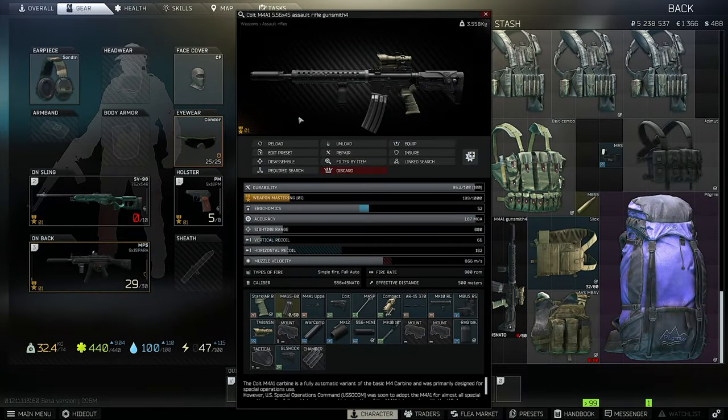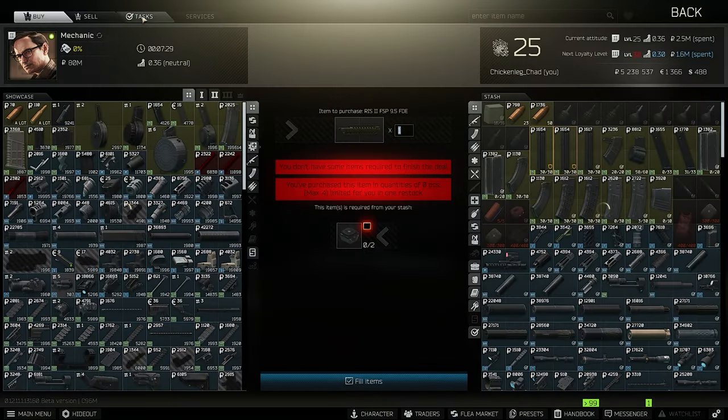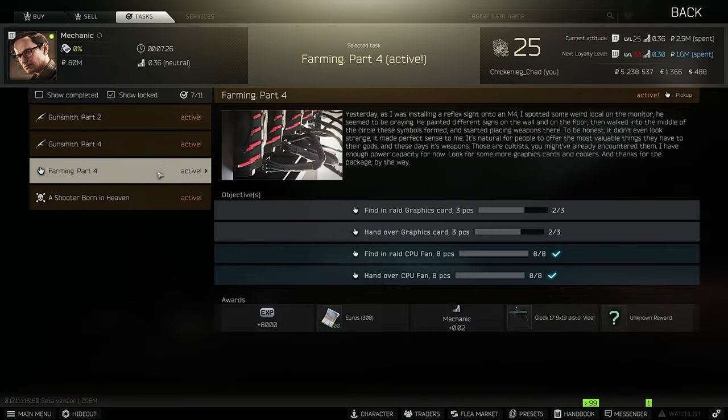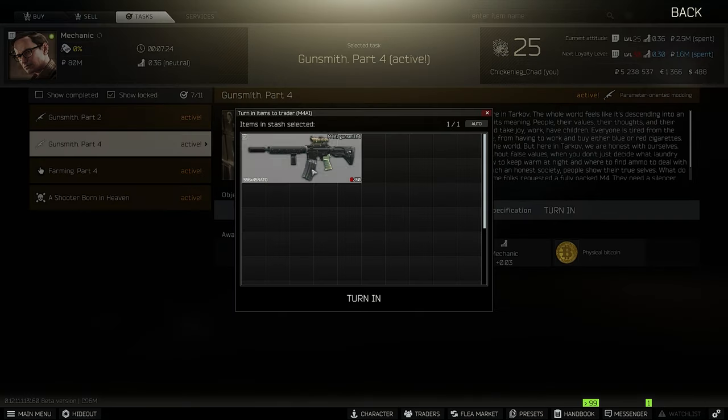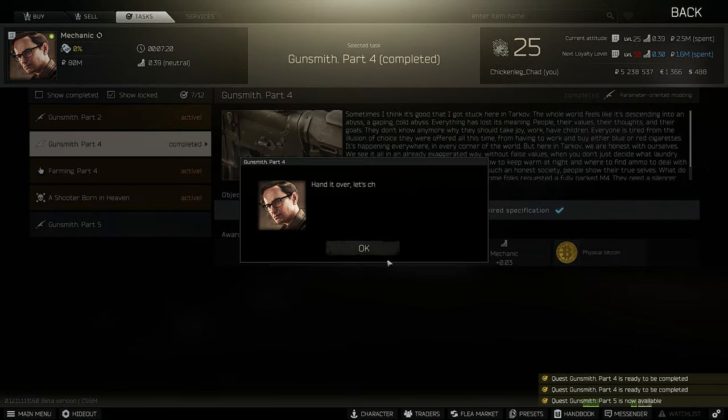Of course, you can do a similar build with the Daniel Defense rail, but the Daniel Defense 12.5-inch is the right one. It's also pretty expensive and you get it from loyalty level four. The Alexander Arms 10-inch rail is pretty cheap on the Flea, or you can buy it from Mechanic.